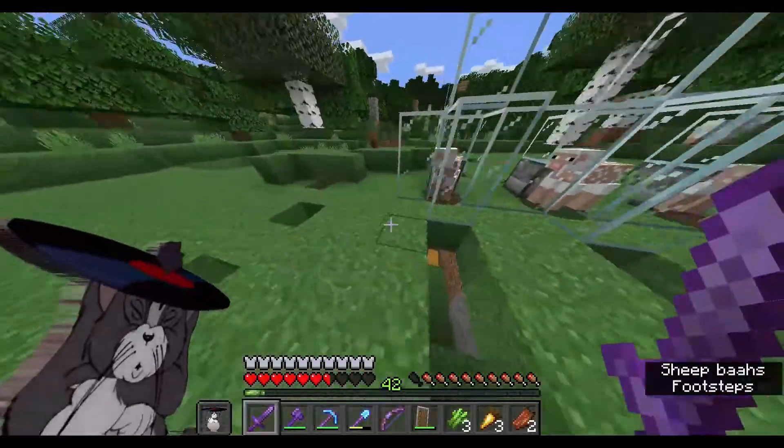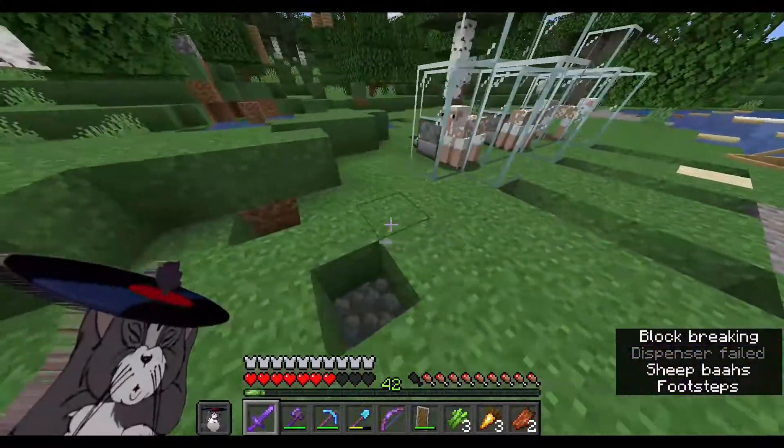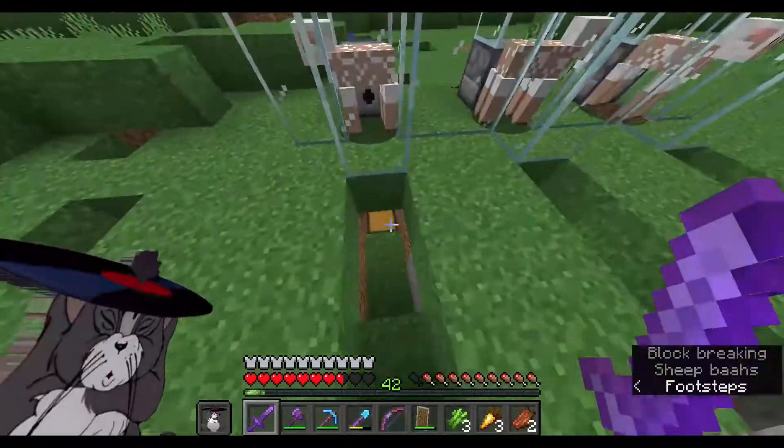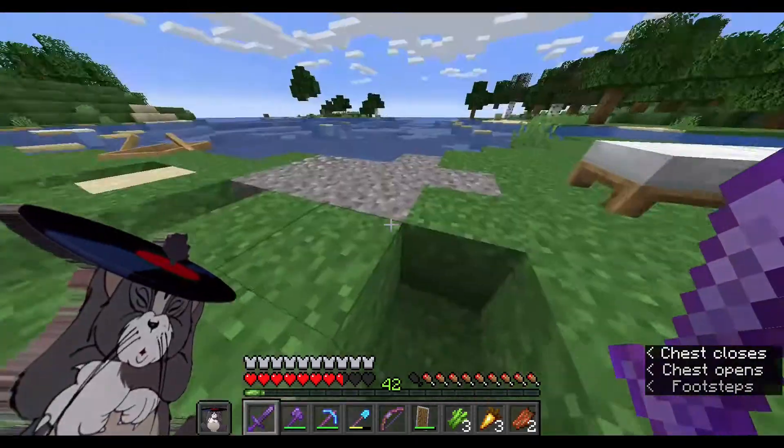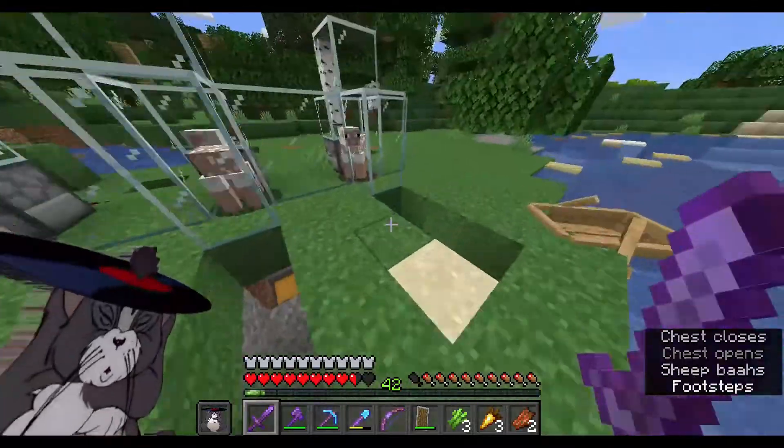This is the sheep farm that I was talking about. It's in the spawn chunks so that it always keeps on dispensing. It's so that we can make beds so that we can sleep in the nether to find some ancient debris.